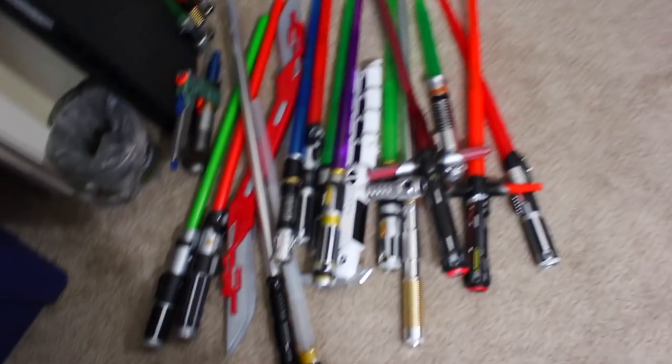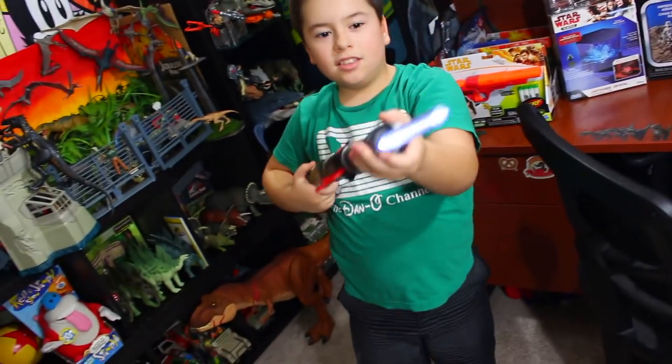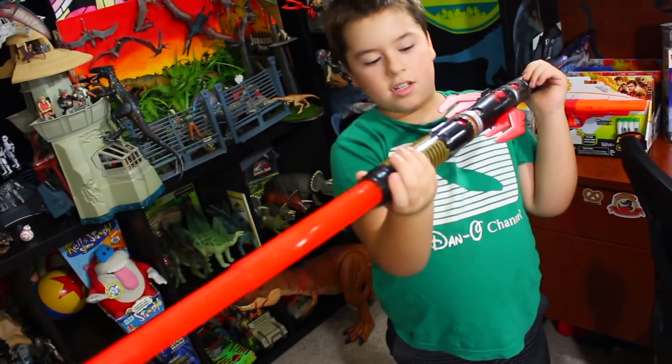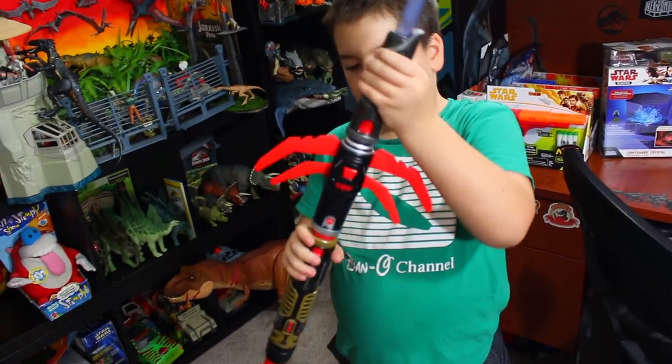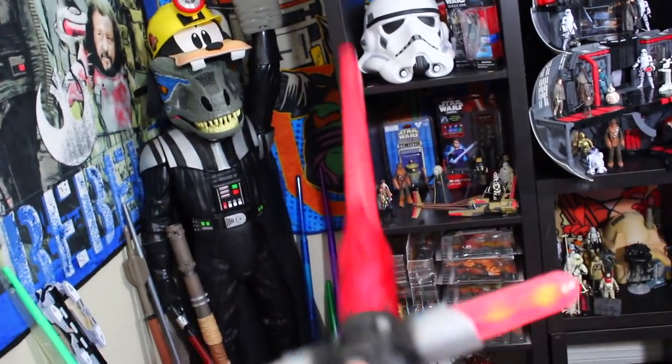So we got all of our blade builders, a bunch of other lightsabers out — some that light up, some that don't, some pieces. I got Presley here. Presley, what did you decide to go with? Gray, small piece... red. So you went with blade builders? For this first battle, I'm going to go with my favorite — the deluxe Kylo Ren blade builders. You ready to fight? Ready? Let's go.